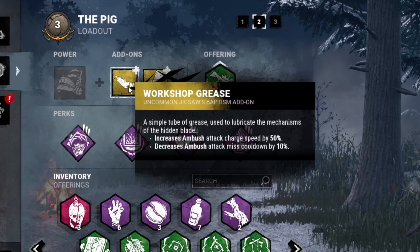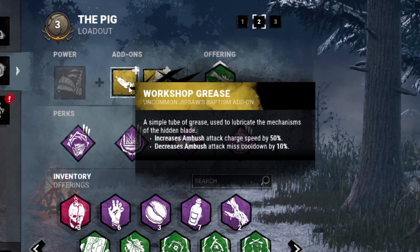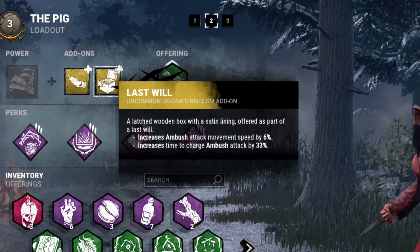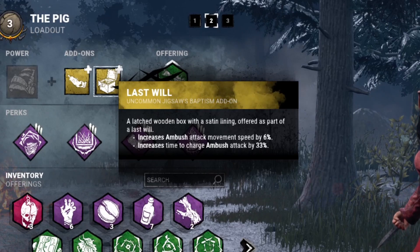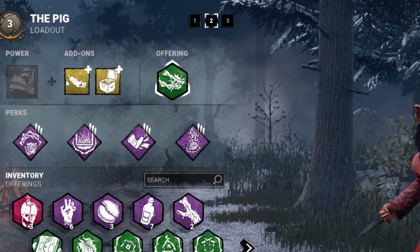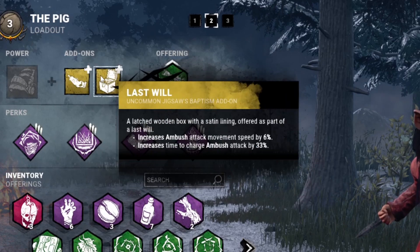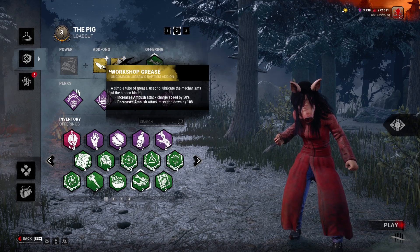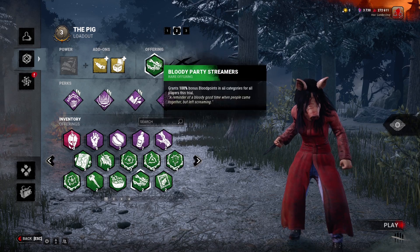For add-ons we have Workshop Grease, which increases the attack charge speed by 50% and decreases the ambush attack miss cooldown by 10 — that's the M2 version of her power. And then the Last Will, which increases the ambush attack movement speed by 6% but increases the time to charge it by 33%. But because Workshop Grease increases charge speed by 50%, it'll be significantly longer to charge that dash attack. These two together help us get much more powerful dashes, and hopefully I'll also remember to put hats on people.